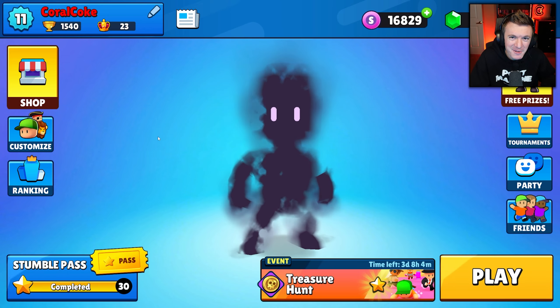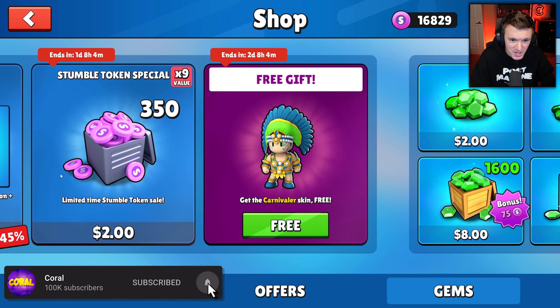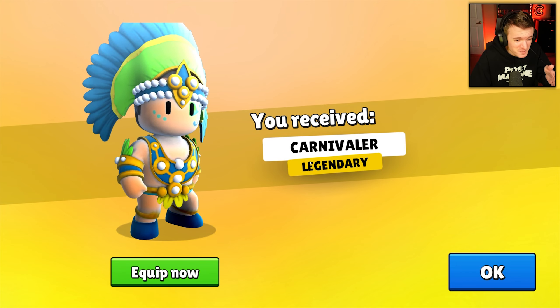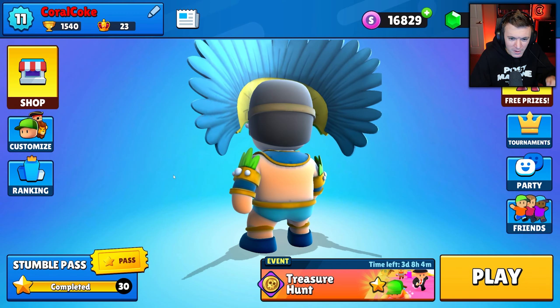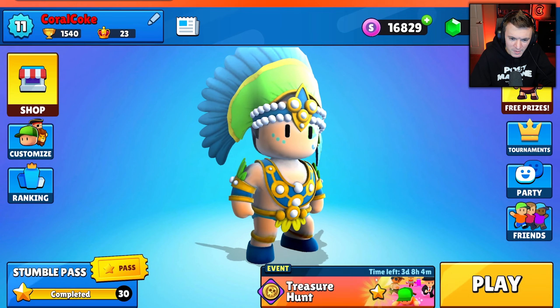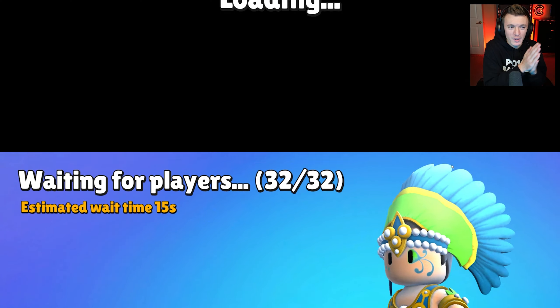Hello everyone, welcome back to another video! Today we're going to be playing with the brand new Carnivaler skin in the Stumble Guys item shop. This can be picked up for free for the next couple days, and honestly for a free skin it's legendary and looks pretty good. We're gonna equip it, check it out, see what it looks like — okay, that's not bad. Since the treasure hunt event is still going, I think that's what I'm going to play today, solo.